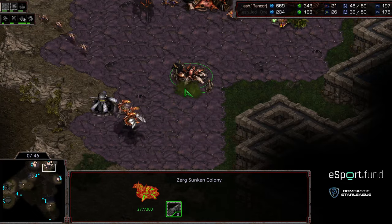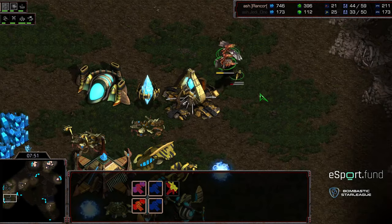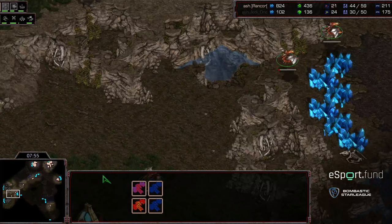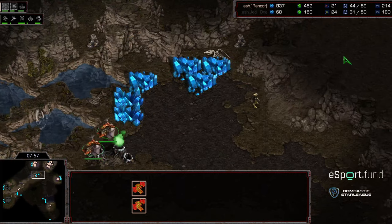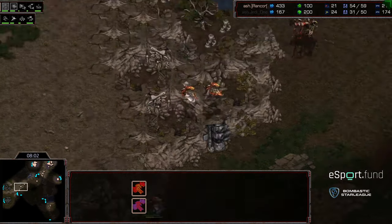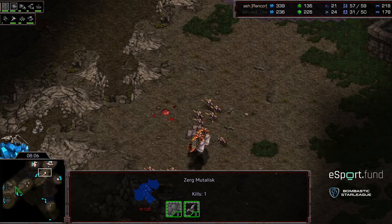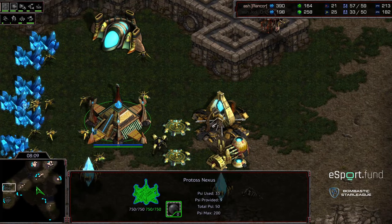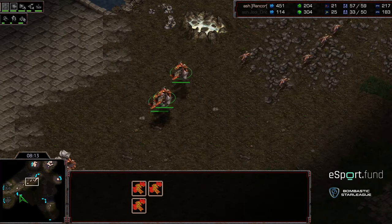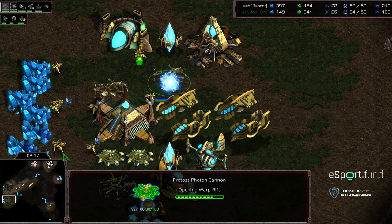Three Mutalisks remaining at home base. The Zealots trying to march into that natural expansion. Probes continuing to get picked off at the main. Rancor having trouble macroing behind this — he's actually holding a bank, actually behind in overall count. Now he's backing off those Mutalisks with the damage done. Three o'clock base is up. Zealots are going to get wiped out. Still nothing at the main to help defend. He can just regroup and re-enter with sufficient Mutalisks to just flat out end it.